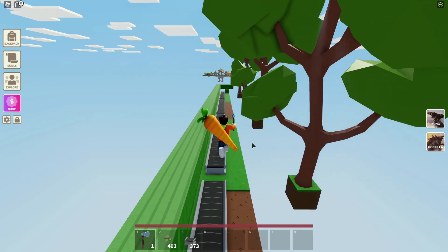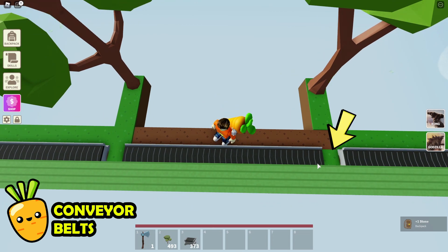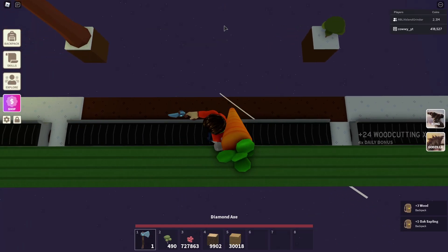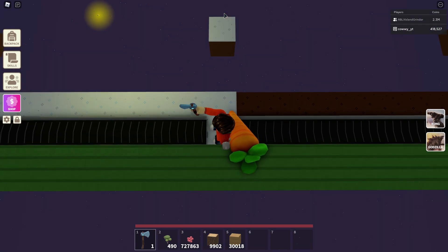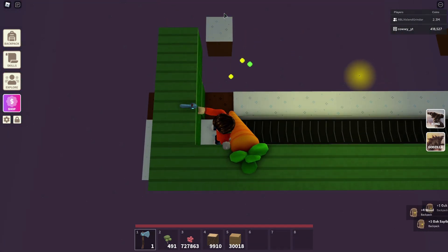Next, you'll need to place conveyor belts pointing in one direction. The first block here will be empty, but the following nine blocks will be filled with conveyor belts. You need the conveyor belts because I rely on them to position your character in the right place so that the trees can be cut down. If you didn't have the conveyor belt, your character will not be standing on the right spot, and the trees will not be cut.